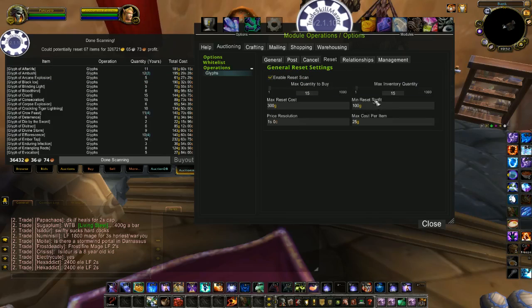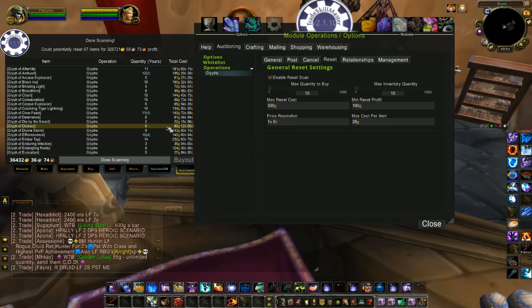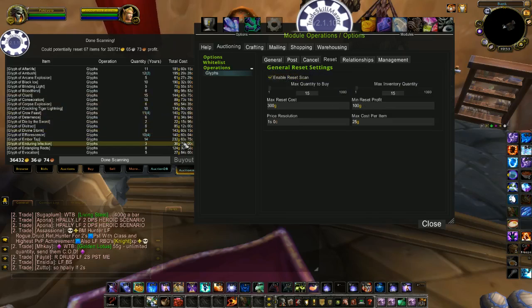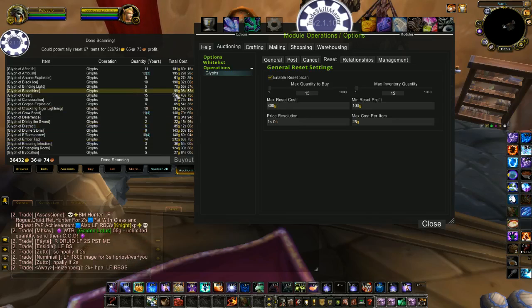Minimum Reset Profit is the minimum that you want to gain by resetting the price. For me I have it set to 100 gold. For example with my glyphs — if nobody is selling a glyph I post it for 700 gold, and if I reset a glyph I reset it back to 700 gold. I know it sounds crazy high but I actually sell quite a few glyphs at 700 gold after doing a reset. On my server it will stay high for a few days, but gradually people make 50 and 100 gold undercuts — sometimes higher — and they drop the price quite quickly.